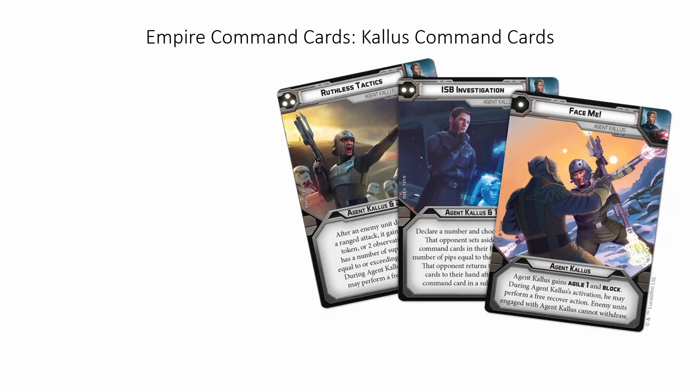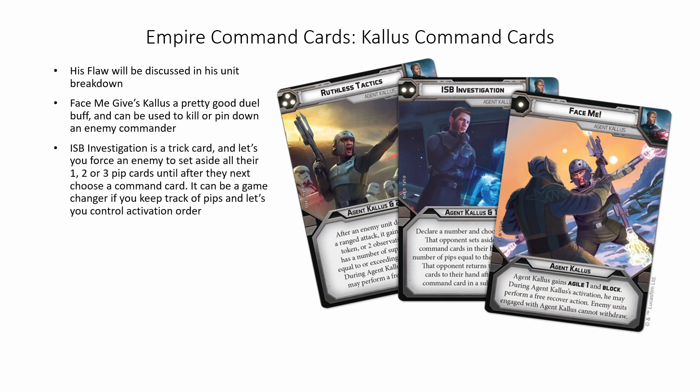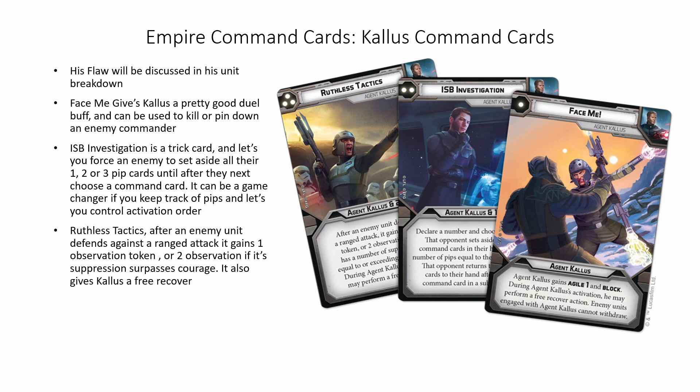Agent Kallus's command cards are intriguing. His flaw will be discussed in his unit breakdown. Face Me gives Kallus a pretty good duel buff, and it can be used to kill or pin down an enemy commander. ISB Investigation is a trick card, and lets you force your opponent to set aside all their one, two, or three pip cards until after they choose their next command cards. It can be a game changer as it lets you keep track of pips and lets you control activation order — and against armies like the Shadow Collective where you can take three one pips or three three pips, this is a great way to shut them down. Ruthless Tactics: after an enemy unit defends against a ranged attack it gains one observation token, or two observation tokens if its suppression surpasses courage. It also gives Kallus a free recover, which can be extremely useful.